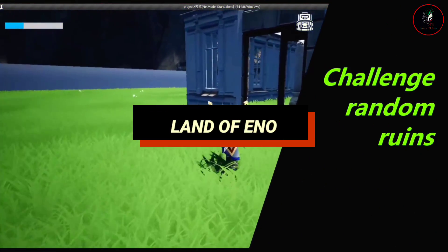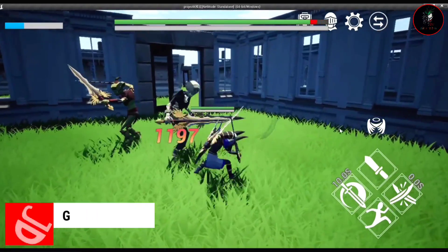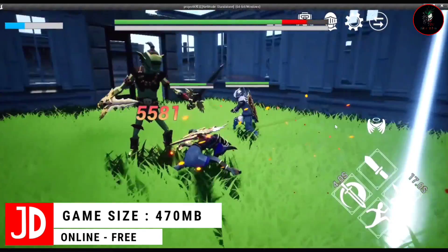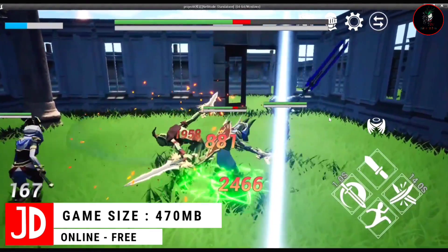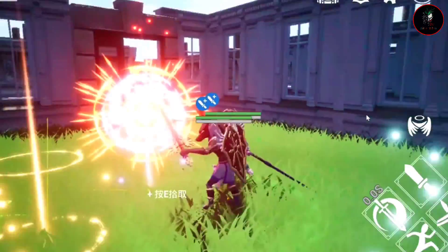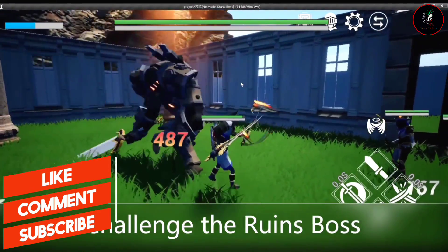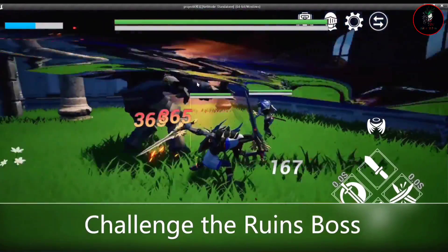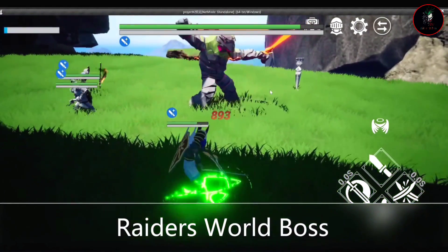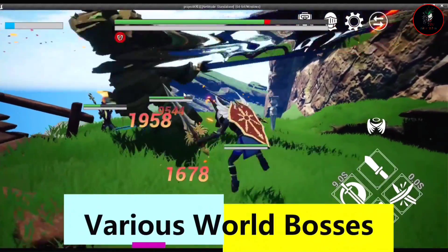At number 3: Land of Eno. This is a roguelike action game with a wealth of characters to switch between and completely random rally challenges, equipment entries, and an equipment enhancement system. Players can experience the randomness of roguelike gameplay while meeting the requirements of brushing and strengthening equipment. The game also has a wealth of world bosses — players can brush equipment in random ruins, improve themselves, and then challenge world bosses to progress through this amazing action game.